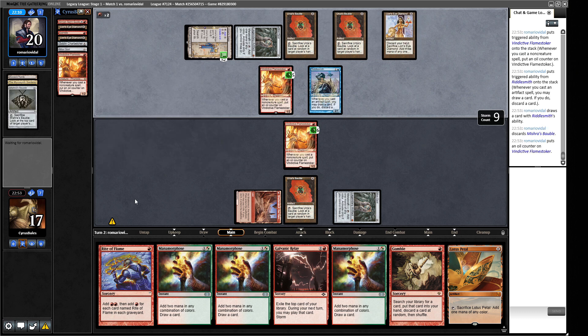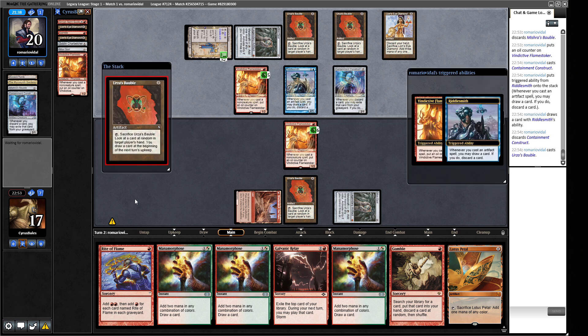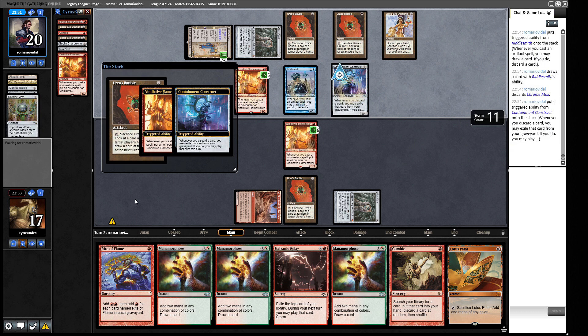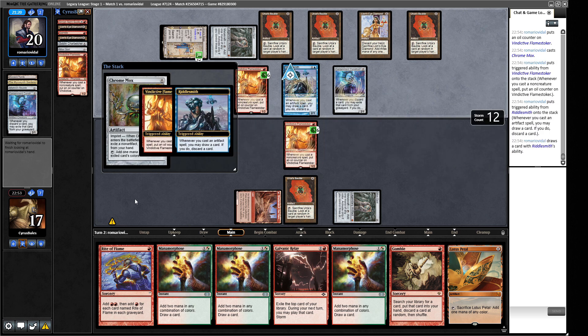What I could have done on my first turn perhaps was crack the Flame Stoker to get some more cards, and then see if that's enough to let us combo, or give us more mana to do the Galvanic Relay. But I had a pretty clean relay plus draw-four-cards going on, which I thought would be all right. Okay, so they have a Containment Construct. If you're unfamiliar with this combo — whenever you discard a card you exile it from your graveyard and can play it until end of turn. So every time they play an artifact with Riddlesmith, the card they discard is a card they get to play this turn, so they just get to draw a whole bunch of cards. Everything they're doing now is cantripping effectively. Their Lion's Eye Diamond when they crack it has no downside — it's just straight-up Black Lotus.